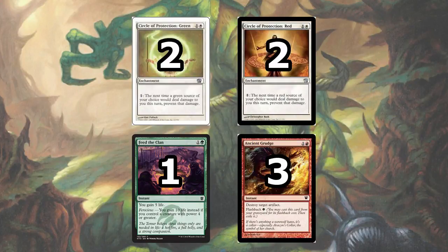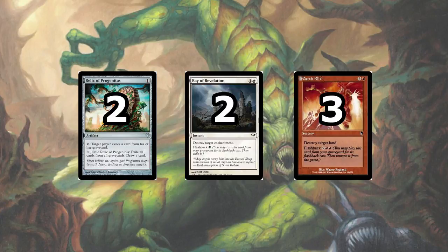Moving on to the sideboard, we have 2 Circle of Protection: Green and 2 Circle of Protection: Red. The green is good against Stompy and Boggles, and the red is good against Izzet Blitz and Burn. Feed the Clan is another good card against Burn, and it can also be brought in against some other aggressive decks as well. The 3 Ancient Grudge are great against Affinity and Kuldatha Jeskai. We have Relic of Progenitus against the graveyard decks, 2 Ray of Revelation which are good against Journey to Nowhere and Spreading Seas, and 3 Earthrift which are the best card in the Tron mirrors.